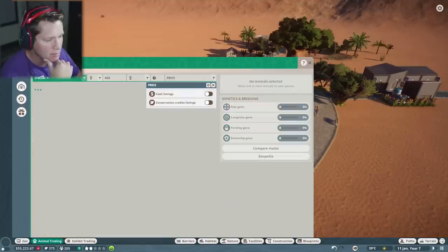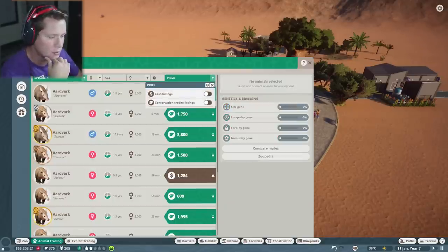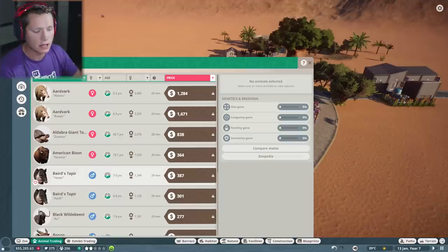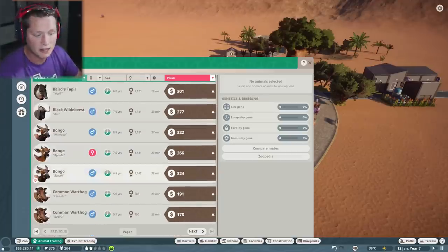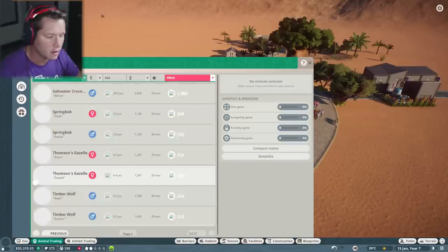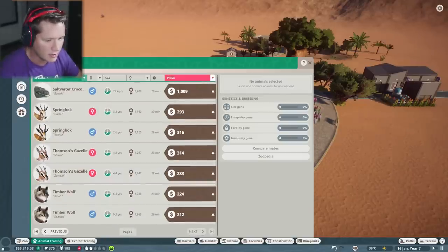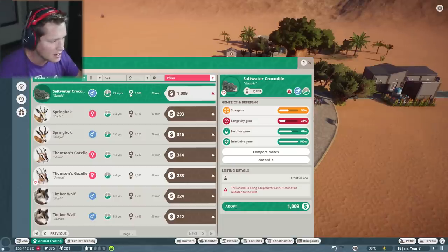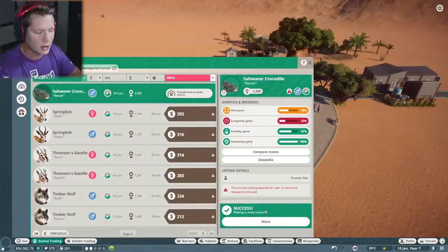It's not letting me click the filter option — there we go. There are still some little issues, but check this out: there are so many things we can actually buy and add to our zoo, which is very exciting. Ooh, look at that saltwater croc — $1,000. I'm going to say let's buy him. I feel like he's going to be hard to come by, so I'm going to buy him and keep him in waiting.